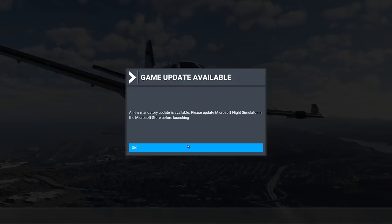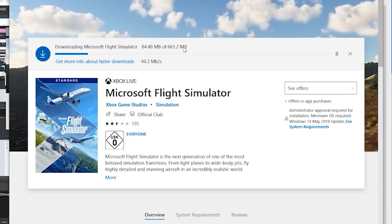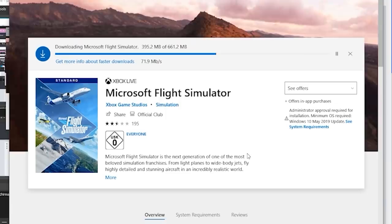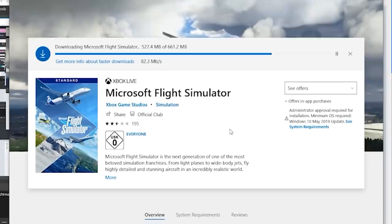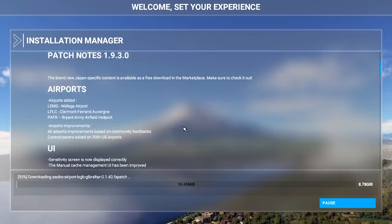The flight simulator has completely crashed now. That is actually very interesting. Oh, you've gotta be kidding — a mandatory update is available. Does it really have to install this update now? It would be very ironic if after I install this update it's fixed — that would genuinely be the funniest thing. So let's install the update that's just been released at the point of recording this video, 5:44 p.m. Tuesday September 29th. They've released an 8 gigabyte patch. In the patch notes they say they've changed 60 airports — so maybe our bugged airport is fixed now.